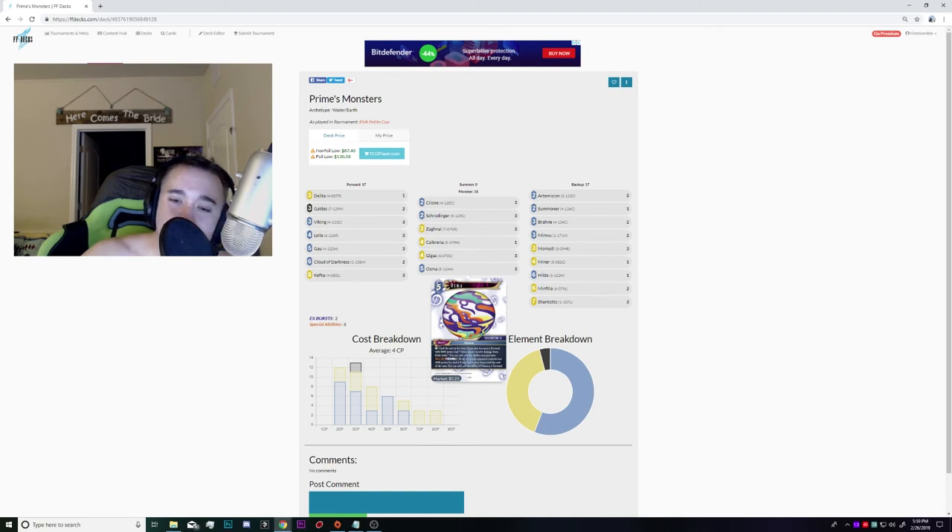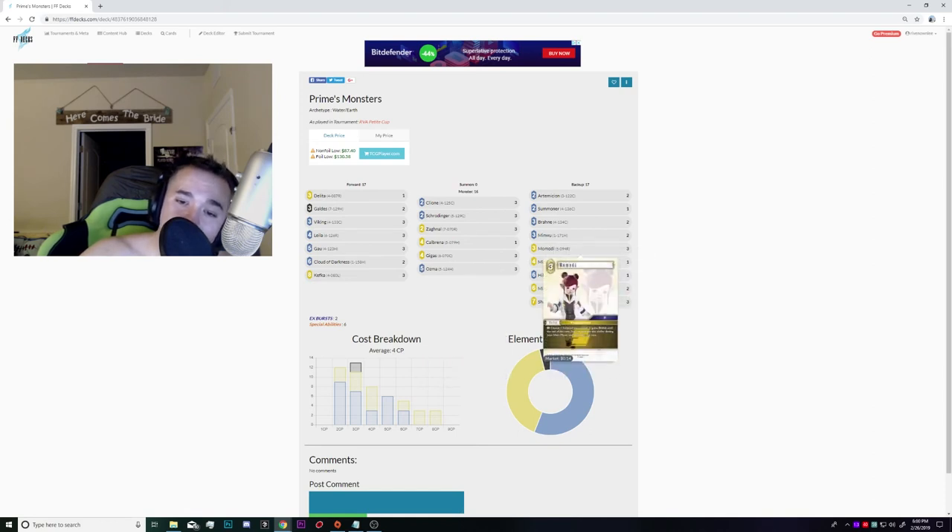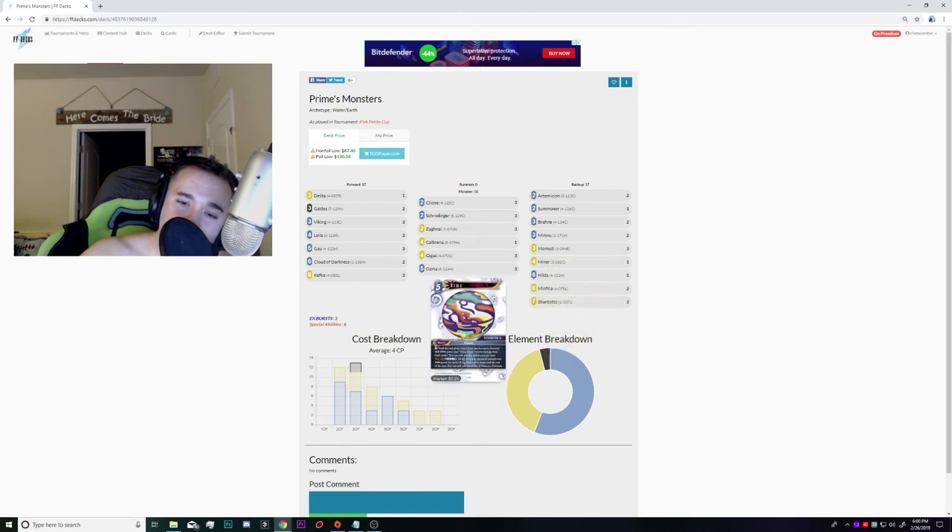Three Ozma was Kyle McGinty's addition and it was certainly a reason I made top cut. My list before was pretty strong with a different alternate win condition, but Ozma was really good — particularly combined with Momody. These two together are very good on attack, and if they try to block you get free value. I also frequently activated Ozma during my opponent's turn to block.